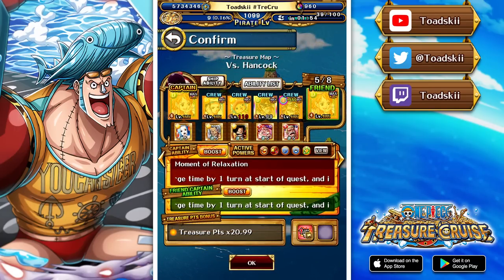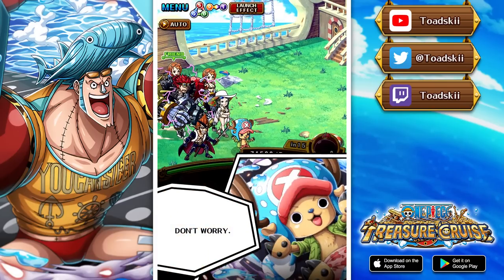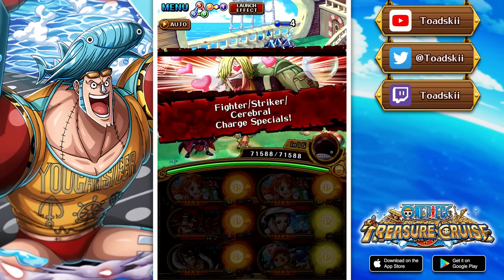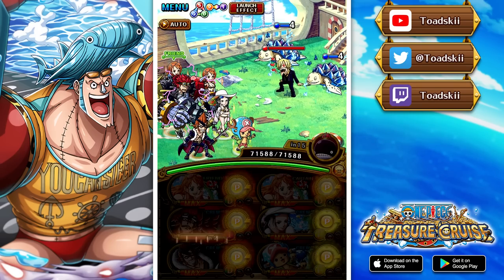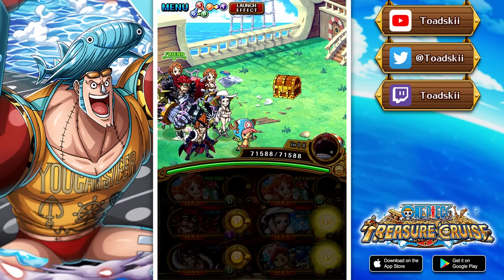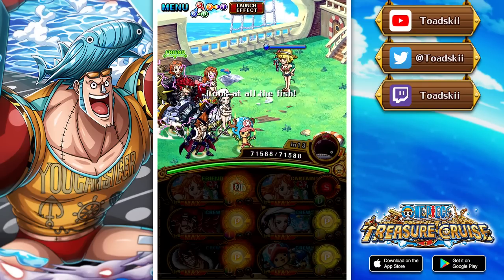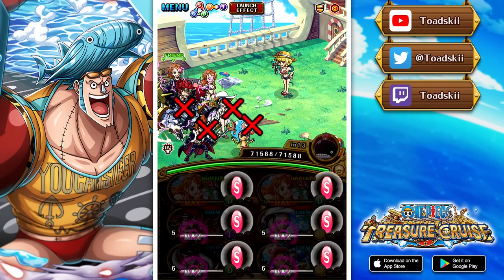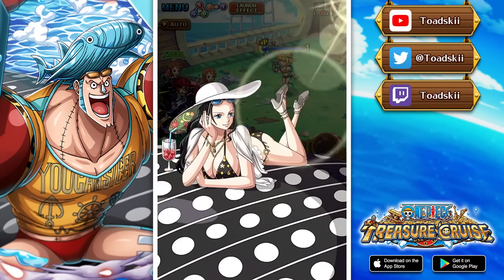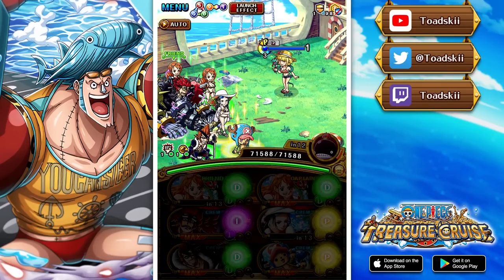For the final boss against Boa Hancock, we're running pretty much the same team as we did against the intrusion fight with some slight changes to the supports. Instead of using Brook we're running Doflamingo on Kid for chain boosting, and we're using a VV support attached to Nami, which means when we use her special it gives our Free Spirit characters a 1.3x color affinity boost — in this case really only for the two Namis themselves, as they are both Free Spirit characters.